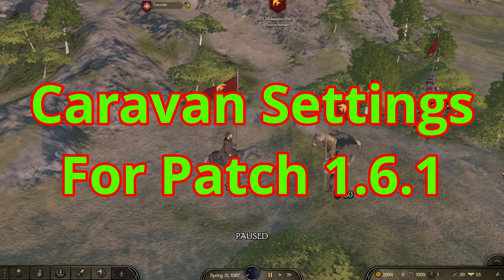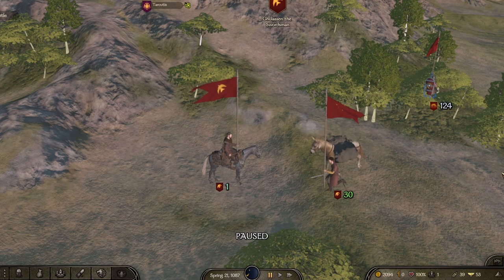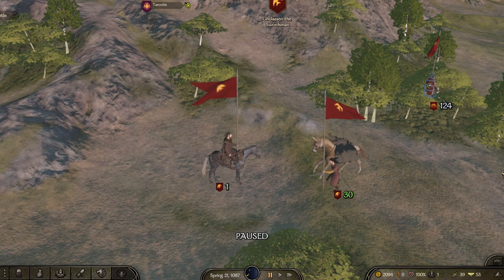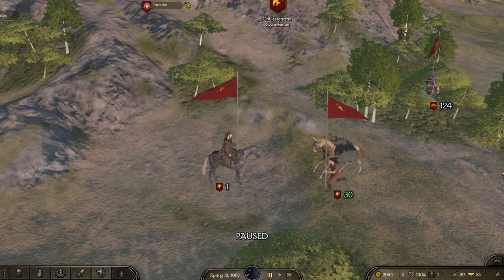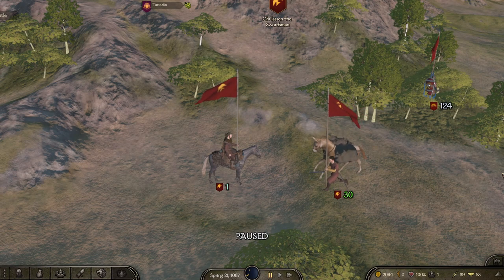Hello everybody, it's Basan 19 and welcome to the caravan settings update for 1.6.1. I have good news all around — the numbers I'm going to give you are going to be good. Some people may not think they're great enough, but trust me when I tell you it's pretty darn good news for the state of caravans in 1.6.1 compared to what they've been in previous patches.